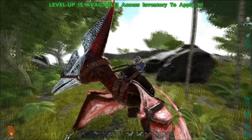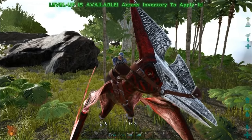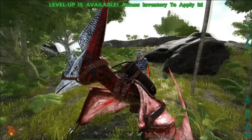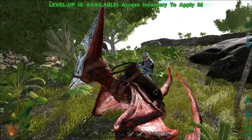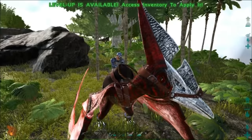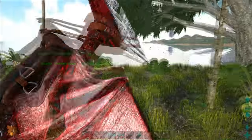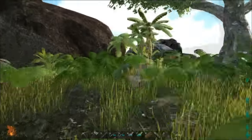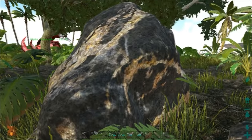Hi everybody, welcome to World Swamp, this is Fat Frog, and today we're going to talk about where to get some of the resources on the regular old ARK vanilla map, also called the Island. We're going to show you where to get some of those, show you on the map, go there, and see some stuff. I already did a video on that for the Center map, and I'll put a link in the description below.